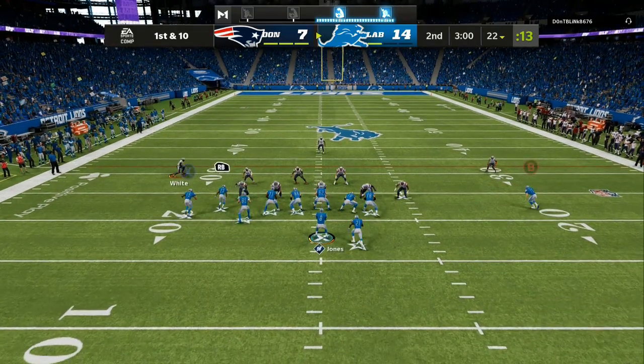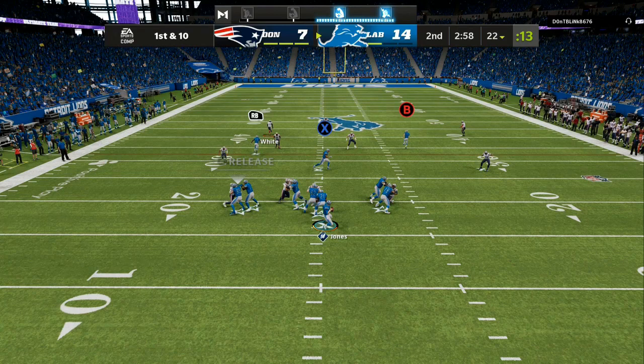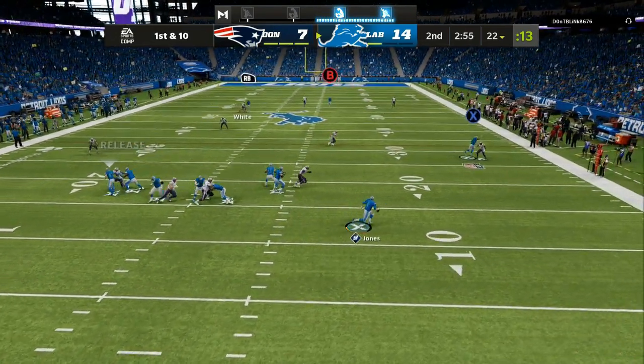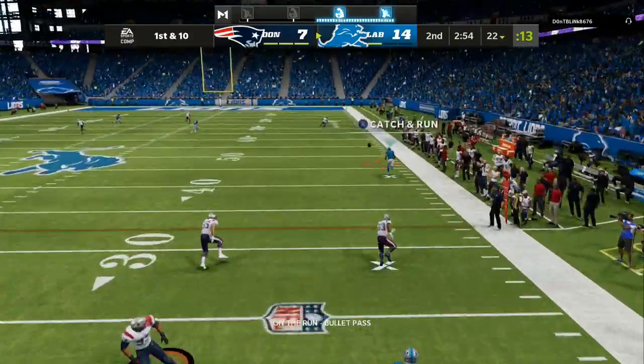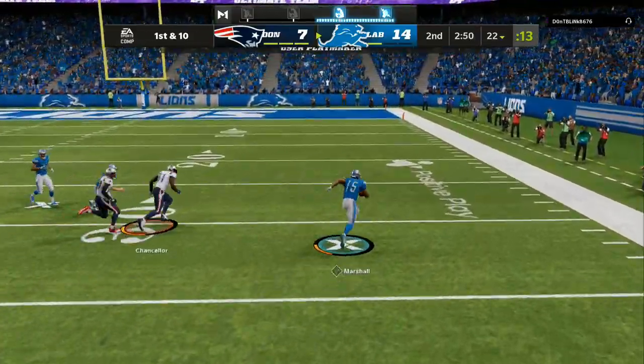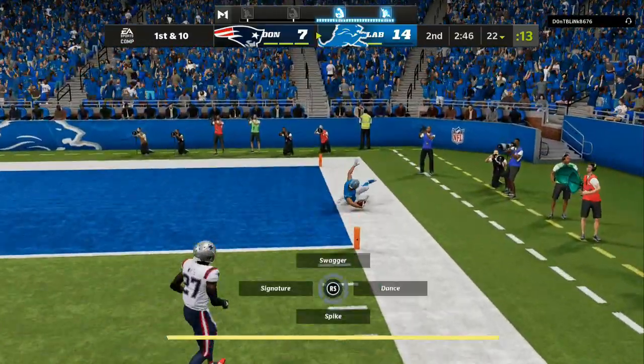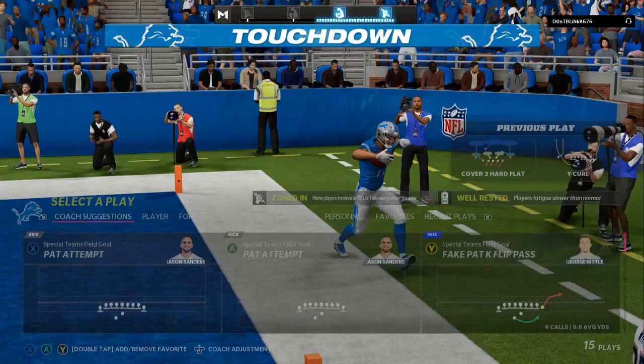I'm back into the S curl right here, looking to see what my opponent wants to run. He is taking the deepest route on the left side — that's where the user is. So now I do that delay block with the tight end, nobody is there to route-bounce my receiver. All I have to do is make one person miss and we turn that easy catch into a one-play touchdown.